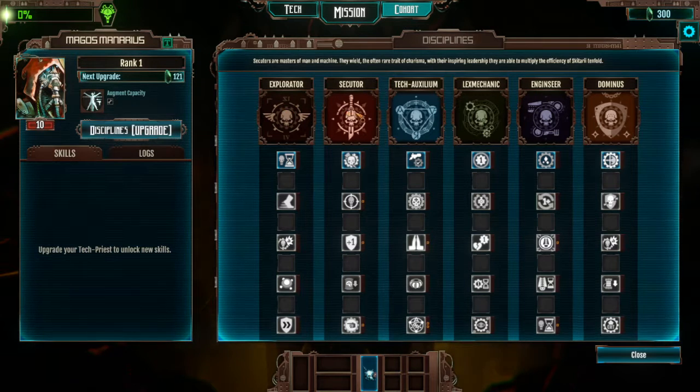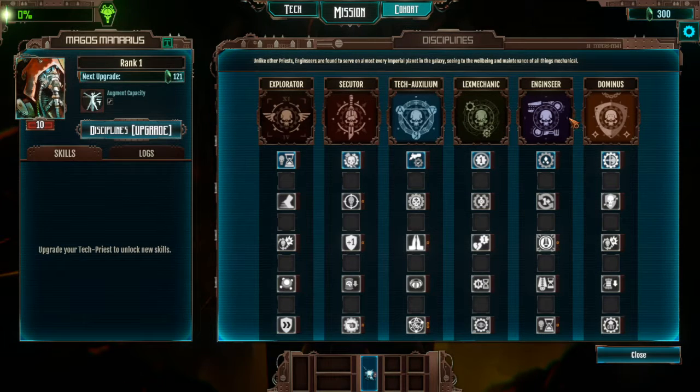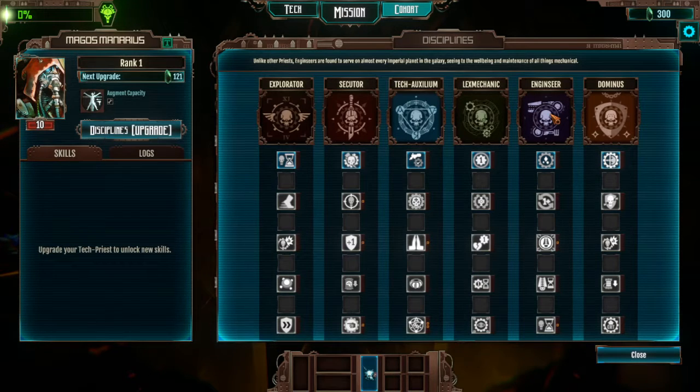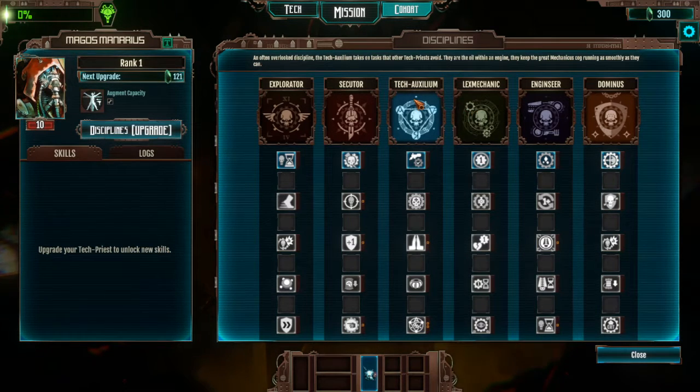We've got Explorator, Secutor, Tech Exilium, Flex Mechanic, Engine Seer, and Dominus. Dominus seems focused on checking out the battle. Engine Seers appear to be healers. Flex Mechanicus seems to be about getting more data.